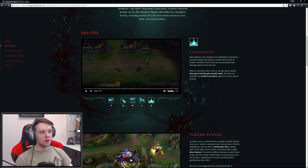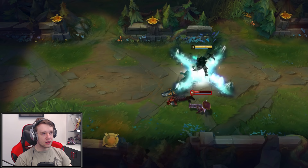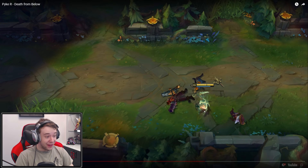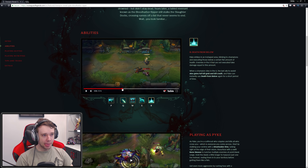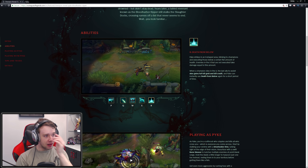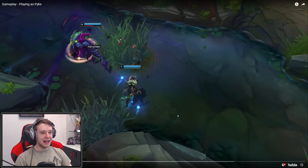His ultimate - Death from Below. Pyke strikes an X-shaped area, blinking to champions and executing them below a certain flat amount of health. Enemies in that X that are not executed take damage equal to this amount. When a champion dies in the X, the last ally to assist also gains full kill gold credits - which is what makes him a support champion. And Pyke can instantly use Death from Below again for a short period of time. That's actually disgusting. If you're below that HP threshold you're just dead, and he can recast and get a reset. That is the most broken ultimate I've ever seen.